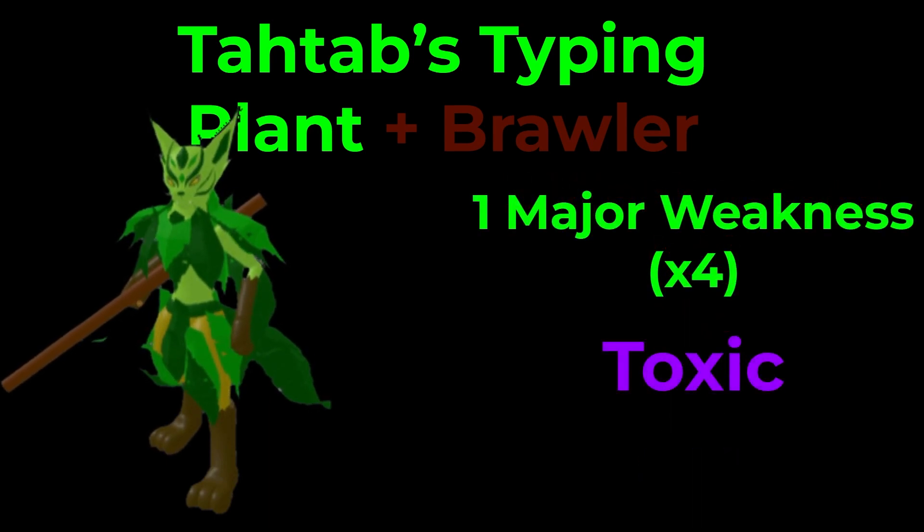And finally, you have one major weakness to Toxic. Toxic is not really the most common thing, but Gobademic, Snagoop, and Barblast are some toxic types you should be watching out for. With that out of the way, let's talk about Tautab's sets.